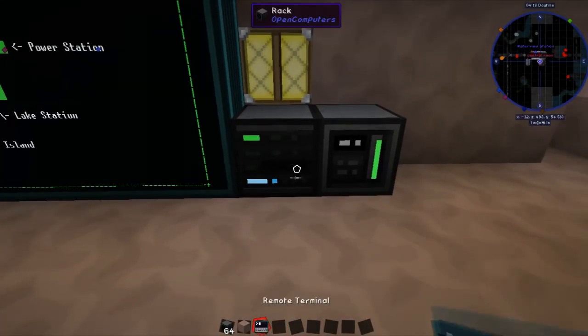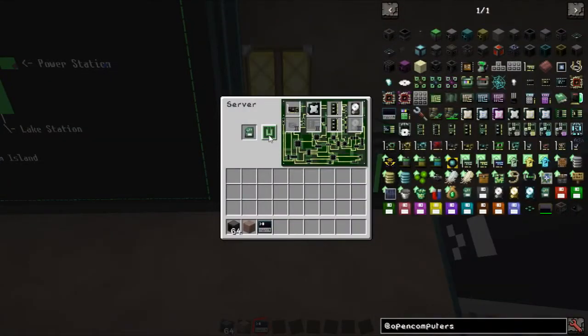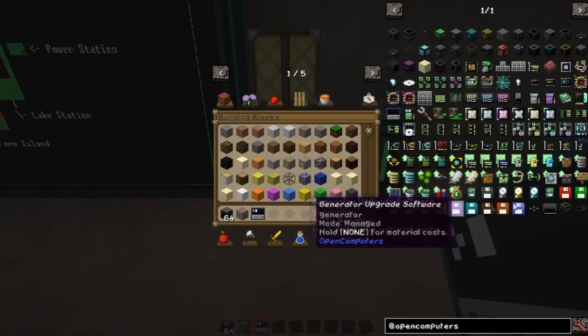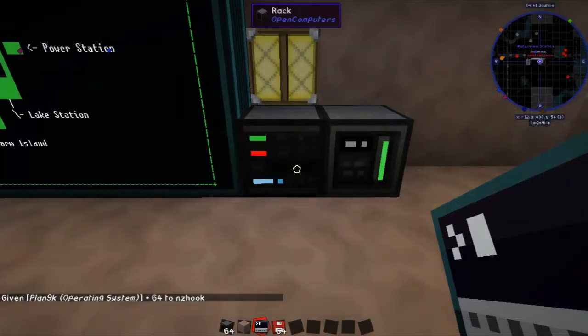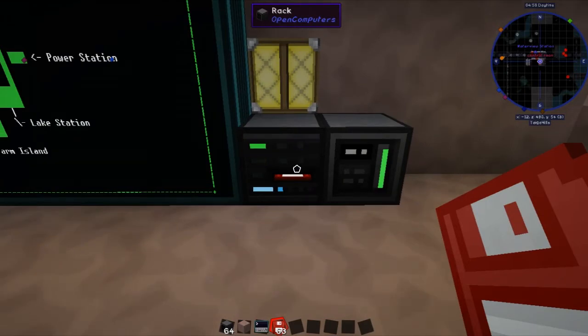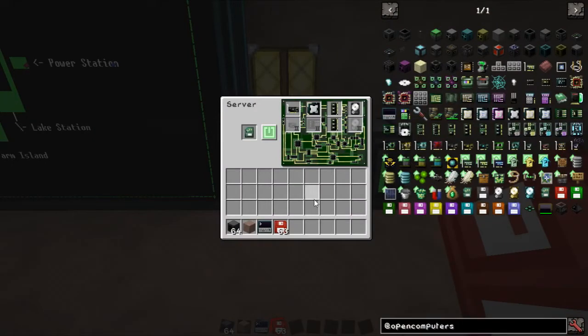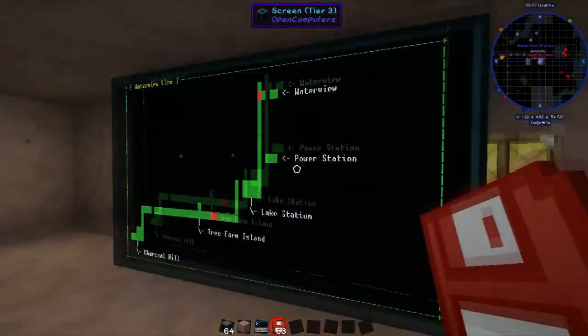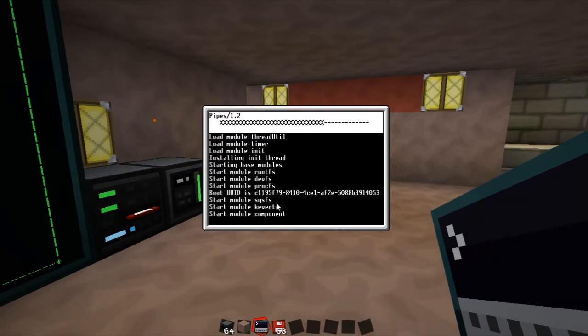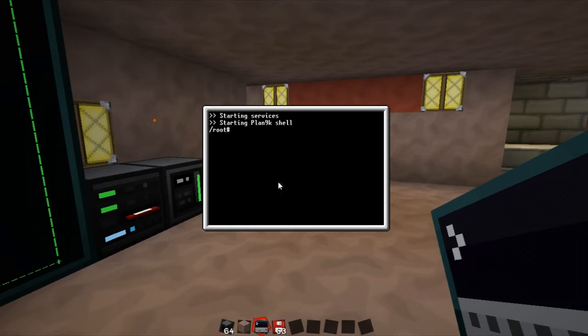Now if we go into here and turn it on, it will fail because I forgot to add a disk. A disk might be useful — let's grab ourselves the OpenOS disk. Let's go Plan 9K, because that's something we haven't done before. Stick that into the disk drive by holding the sneak key and right-clicking. Go back in, turn this on, and now it boots up. Plan 9K is more of a Linux-type system than the normal OpenOS.